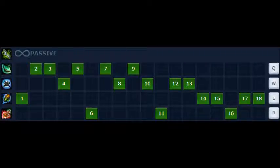Here is his ability sequence. You're gonna want to max out his Q first, his W next, and his E last. And you're gonna want to pick up your ult, obviously, on levels 6, 11, and 16.